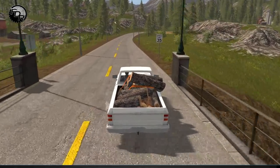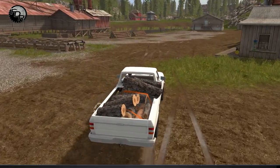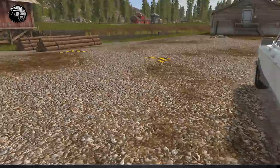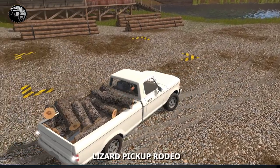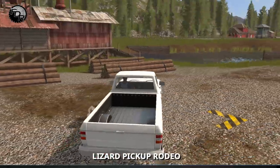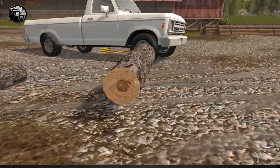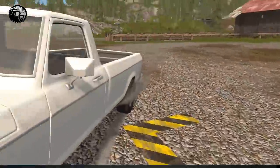I wish the tailgate went down, actually - that'd be kind of cool, I could just push it all out. I could probably just drive through the sell point, but I'm just gonna throw it off into the sell point instead. Oh, or have it all fly all over the place - that's possible too. Oh, it does sell it - next time we'll pull over, back up to the yellow, and throw them off properly.